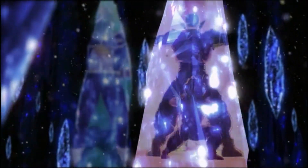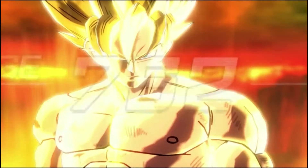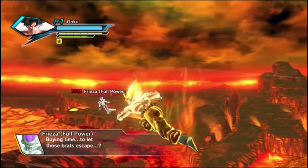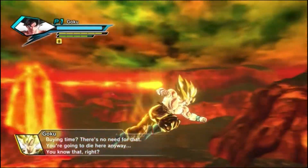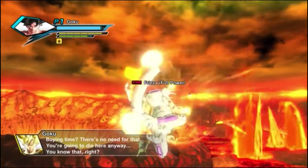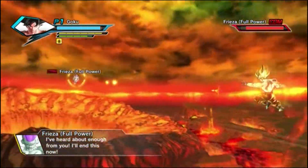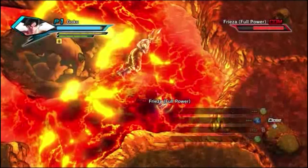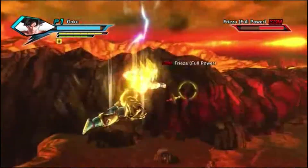Looking good, looking good. We got all sorts of scenes from Dragon Ball Z history here. For those of you who don't know, this game is about time — a little bit. Age 762. So they're giving us a pushover Frieza computer to kind of show us what the game is about.